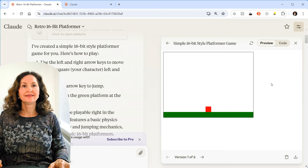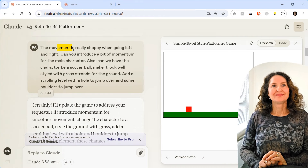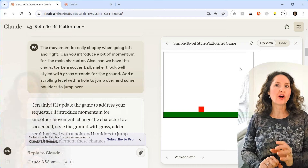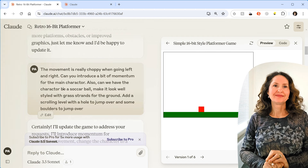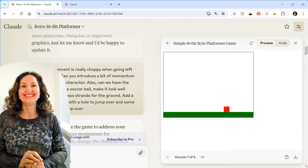Claude said: okay, I'll be happy to create one for you. It created one where you use left and right arrow keys to move a red square character, and press up to jump. But the movement is really choppy when going left to right — you press the button and there's a delay. In a game, that could really make the difference with precise jumping because by the time it reacts, you've already bumped into the thing.